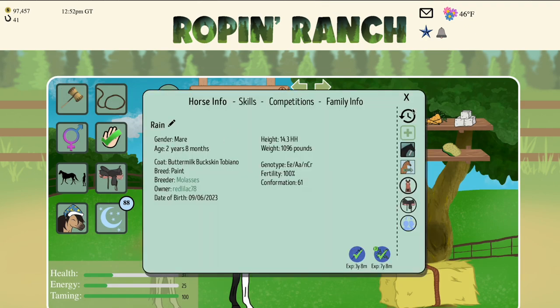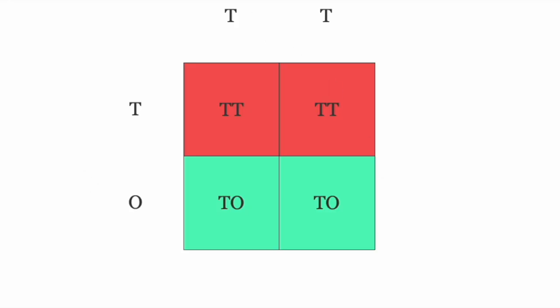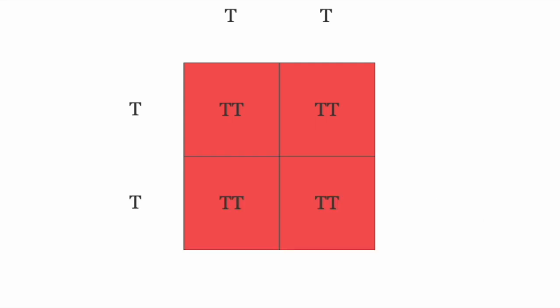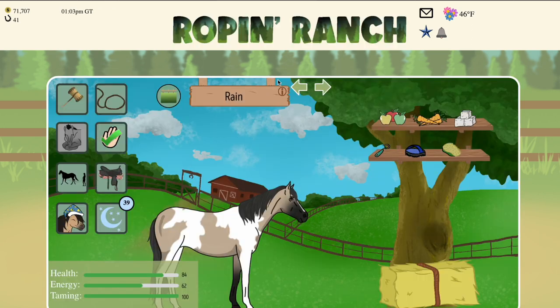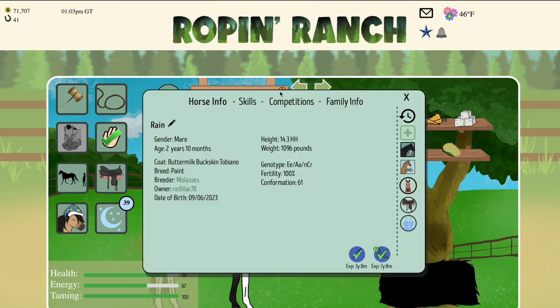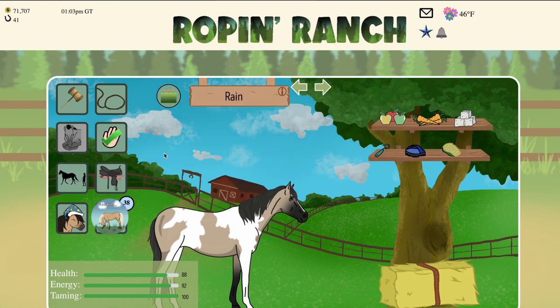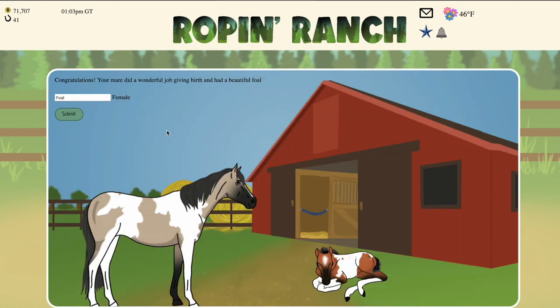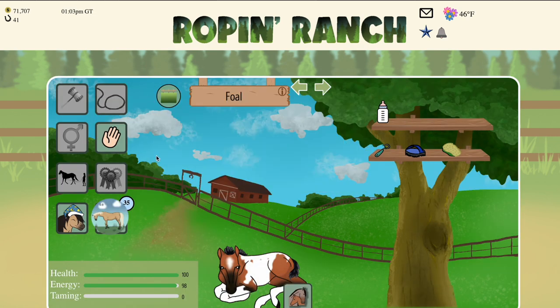Rain is a tobiano. We really only have two options left with this one: a tobiano plus a tobiano, which is always going to be 50-50, or a tobiano plus a tovero which is always going to give us 100%. So let's breed Rain to another tovero and see what kind of offspring we get. With the Punnett square we're always going to get another tovero, because tobiano and tovero is tovero. And we've got a cute little copper bay tovero baby.